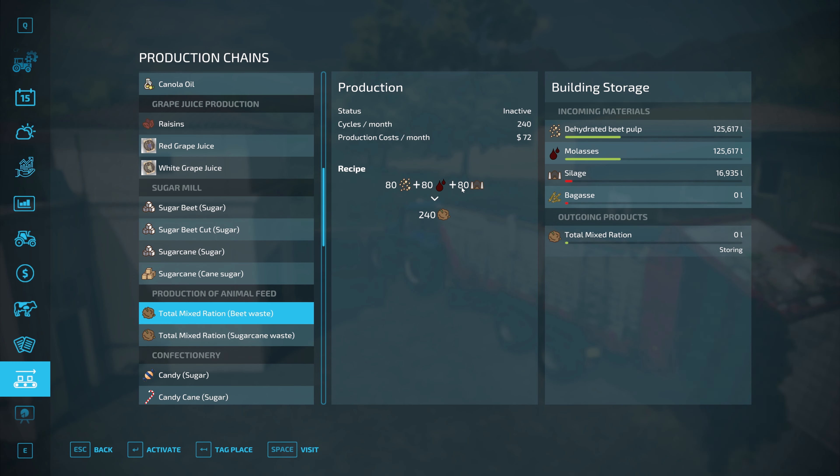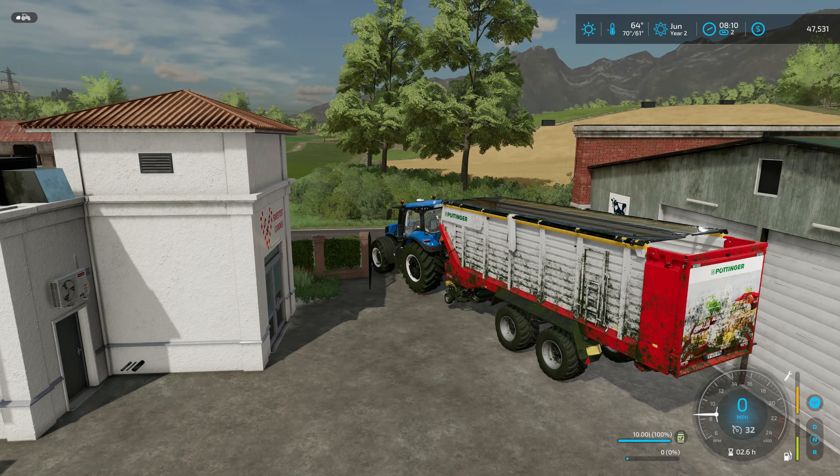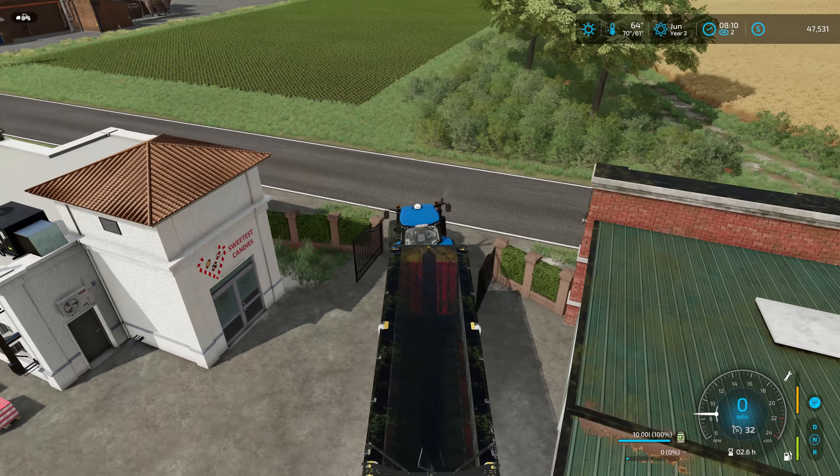Whatever the amount of silage I put in there, if I triple that, that's what we should get for TMR — so about 130,000 liters of TMR. That's pretty darn good. If we ever run out of TMR we'll just get the cows some hay and they'll be fine.